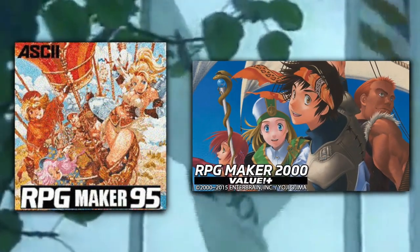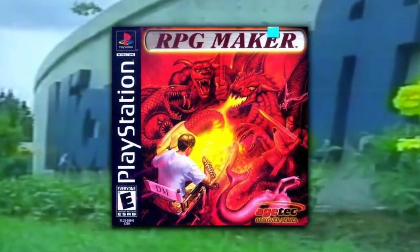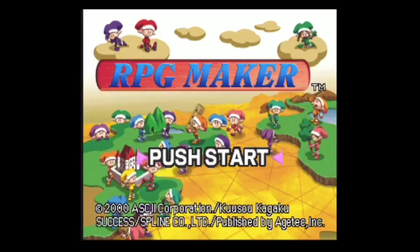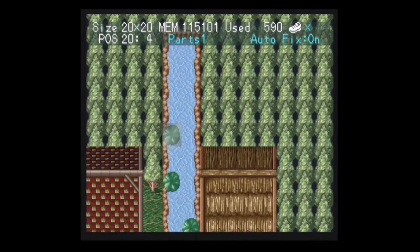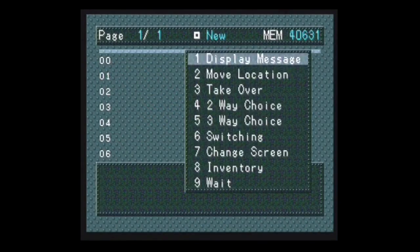While there were several versions of the software released for PC throughout the 90s — RPG Maker 95 and 2000 come to mind — the first version to gain any sort of traction outside of Japan was a title simply called RPG Maker for the original PlayStation. This featured many of the earlier mentioned features, though it was notorious for its clunky interface and massive save file sizes. Though, to be fair, what do you expect from software that's letting you make your own games?